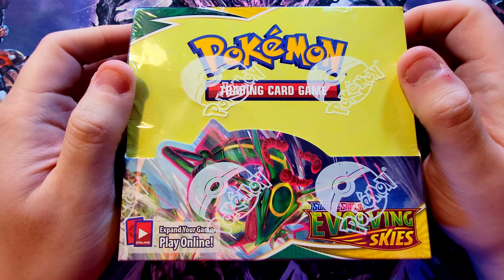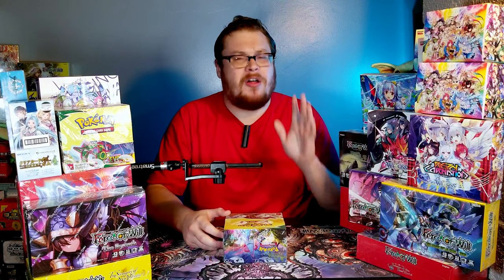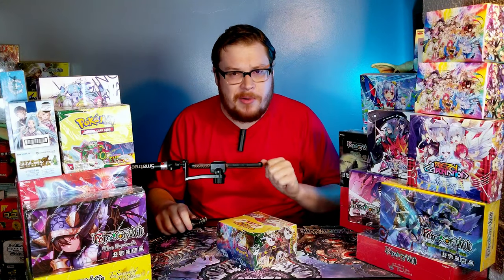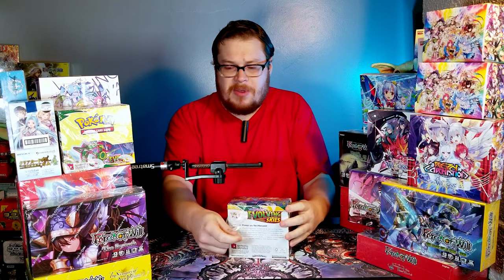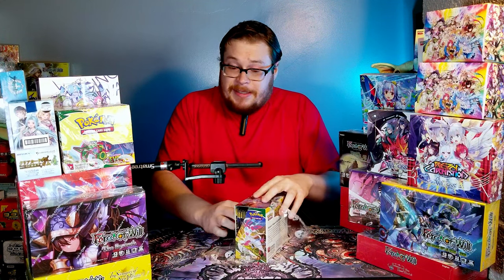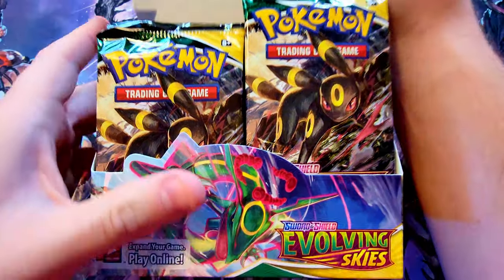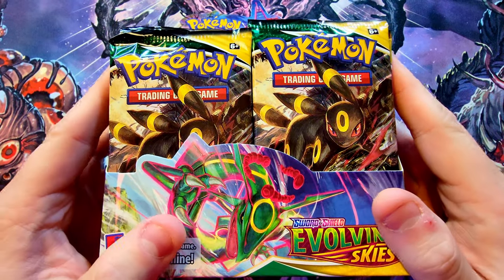Rayquaza's sitting up here on front, but I don't know why they picked Rayquaza - they should have just picked an Eevee because it's just chocked full of them. There's so many Eevee cards, it's ridiculous. All the variants - Espeon, Sylveon, Leafeon - you name it, we're gonna try to find all of them. Let's open the sucker up! My one friend bought like four boxes of these and every day he's been sending me all his pulls, just bugging me - 'when you gonna open your box?' I've been dying to. Here we go, pull off all this plastic, lift up the front - boom, there they are, all the packs, ready to go!